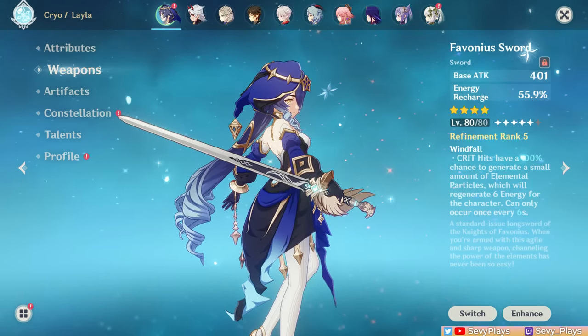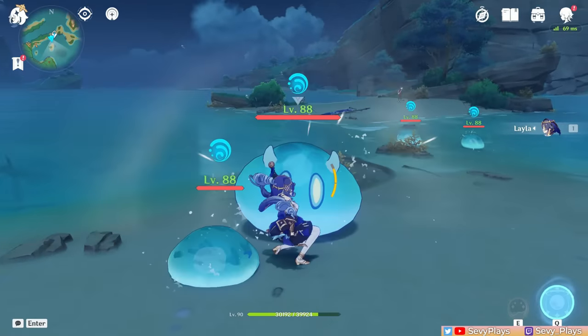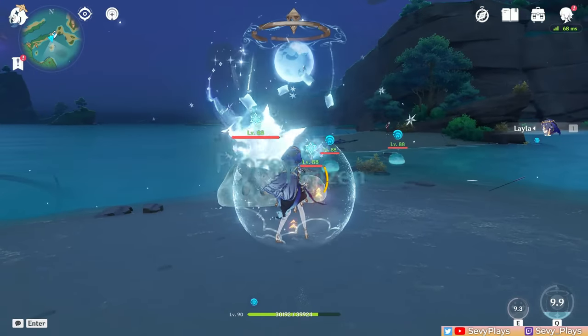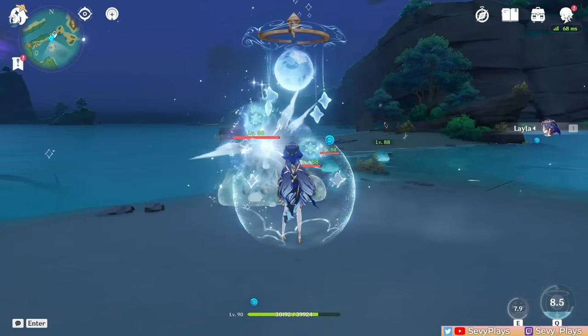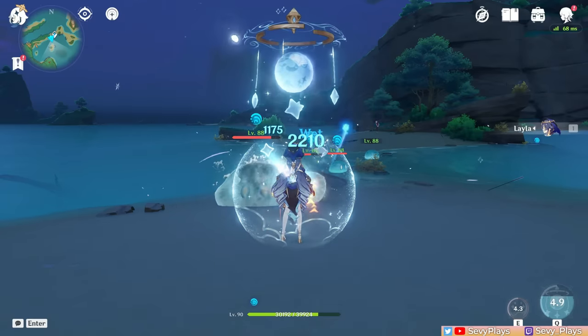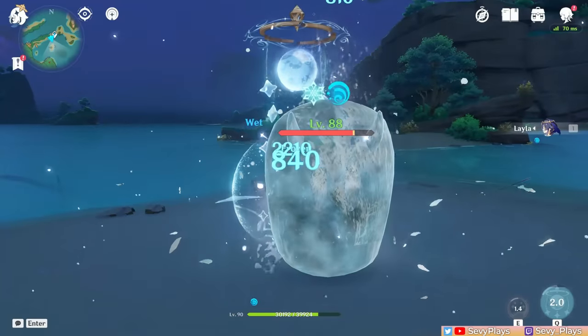Generating particles for herself will be particularly valuable when she casts her skill, as she can at least catch them while she's on field. You may need to build some crit rate on her to more reliably proc the effect. But this becomes less of an issue if she's on a freeze team since Cryo Resonance gives characters added crit rate, and even less so if she has Blizzard Strayer equipped.